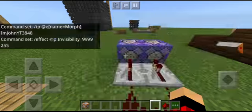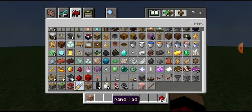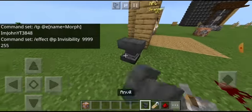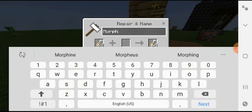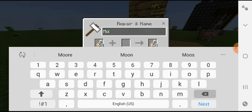You better set this up. Now all you need to do is name yourself whatever name you type on the command block. And now you're just going to name yourself Morp, or whatever name you type on the command block, every mob or something like that.